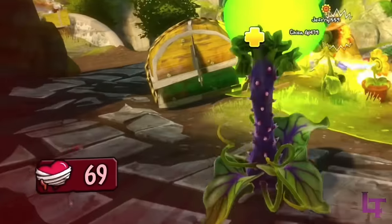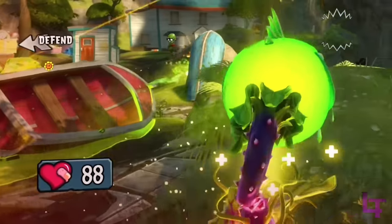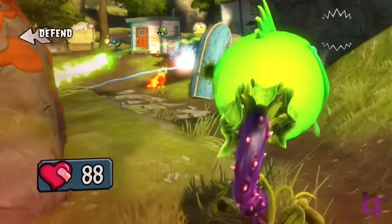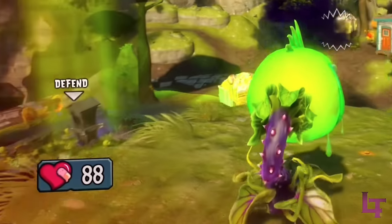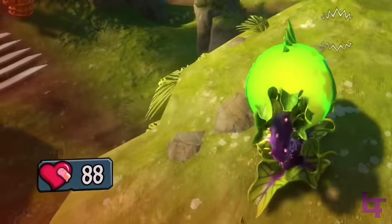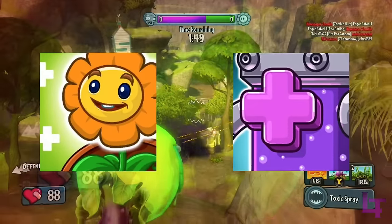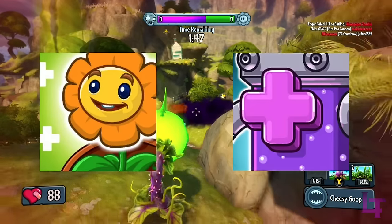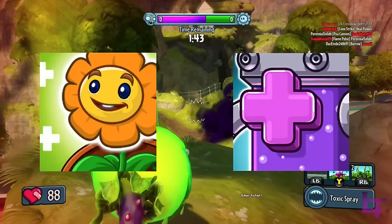Once you start regenerating health, it will fill at 5 health per second, up until you reach half health, at which point the health regeneration will stop. This half health cap applies to all classes with the exception of boss mode. The only way to get the rest of your health back is through sources of healing like heal flowers or heal stations. So if neither of those exist, then tough shit — you'll have to deal with having only half health until your next respawn.